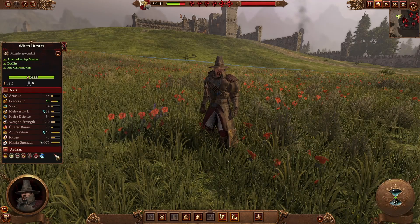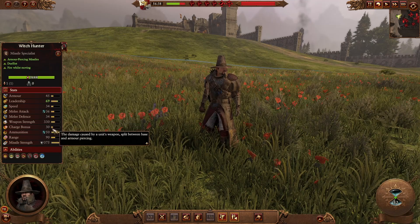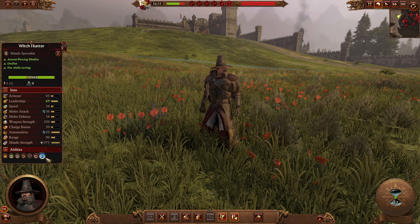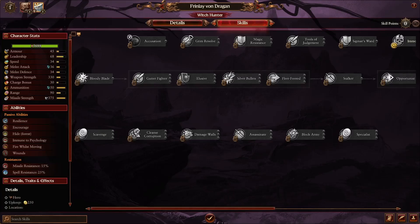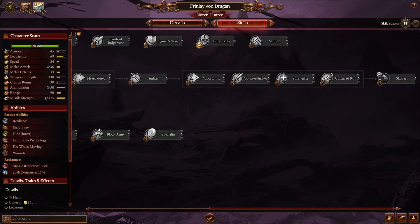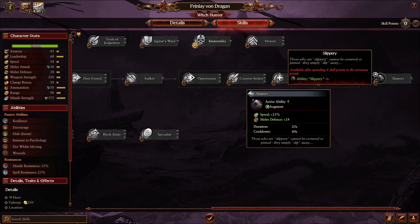The Witch Hunter is a missile specialist ranged hero, average in melee but able to handle some punishment with magical attacks. His best strength is his armor-piercing magical missile attacks, best at taking out enemy single entities from afar then closing in for the kill. He has some spell resistance and can fire while moving. In campaign he has Accusation, reducing missile resistance, physical resistance, melee defense, and armor of a target for 35 seconds. He can use Slippery — a speed buff and melee defense boost — to reach targets faster.